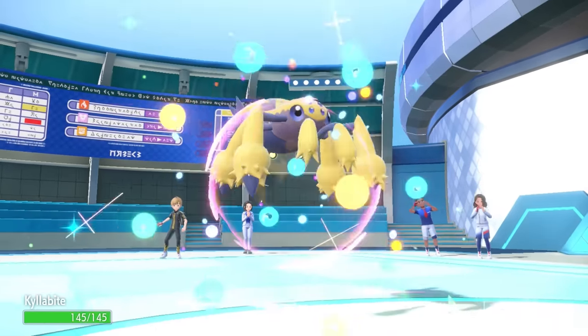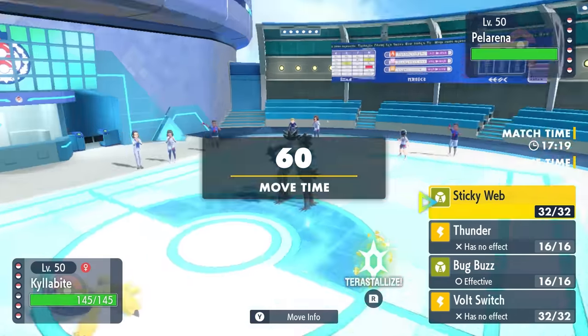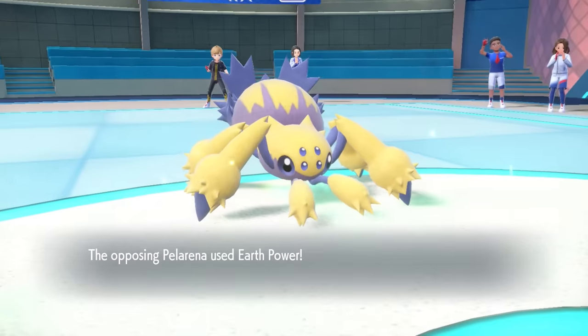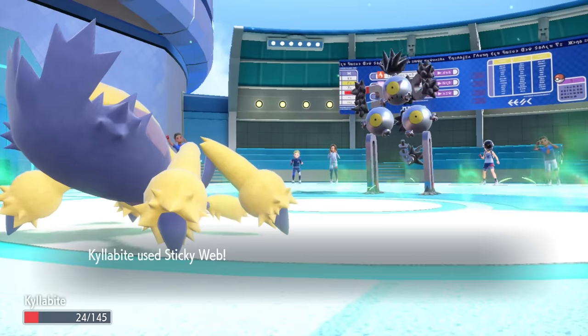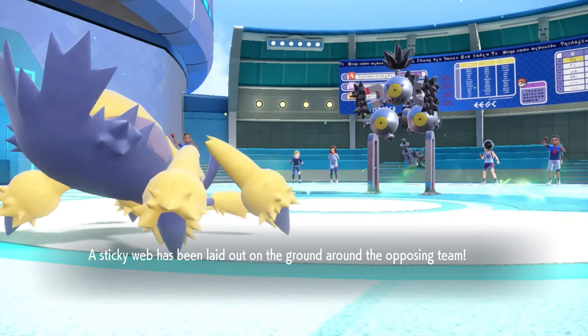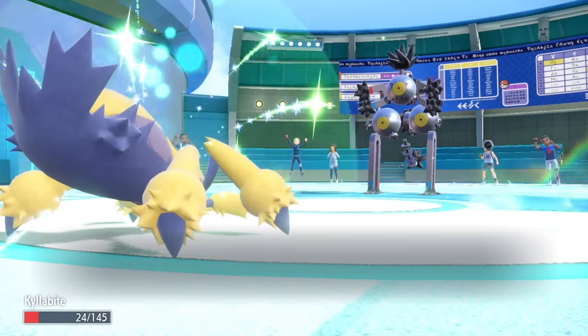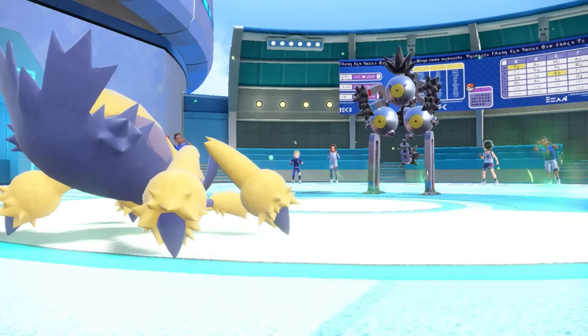Upon the free switch, I can now try to get some stuff going, and that comes with this spider here to lay down some Sticky Web. I know I can outspeed this thing, but instead they actually move first, hit me with that Earth Power. It would have knocked me down to my Focus Sash regardless, but the grassy terrain reduces the ground damage. More importantly, this tells me that this is a Choice Scarf Sandy Shocks, which definitely caught me off guard.